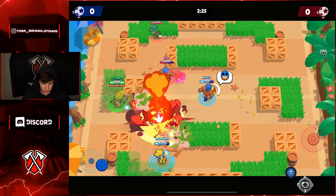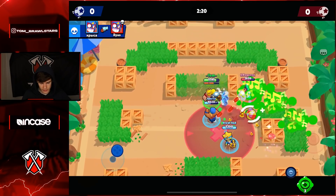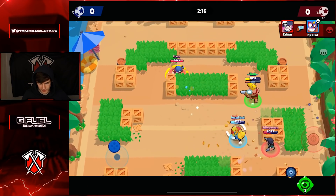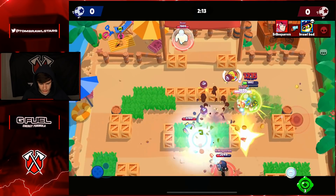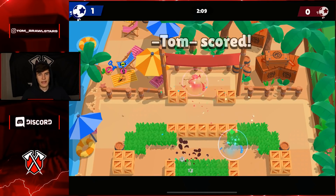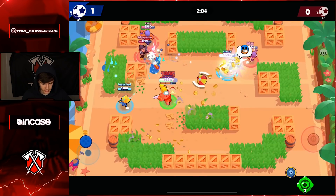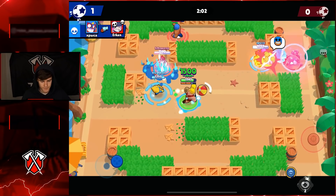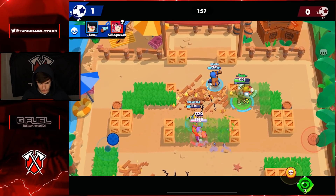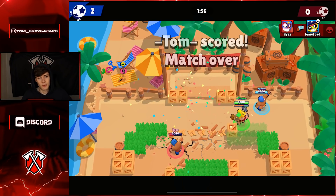Jumping into the Brawl Ball game - a Poco double tank is obviously the comp you're gonna want. Run with Bull, then a Poco, and most likely a Frank, a Primo, or a Jackie - they're kind of the best tanks to pair together. Pass the ball up here, we can actually score this - nice! Poco just heals the tanks and it's pretty comfortable; you should be able to rush them and run past them pretty easily.